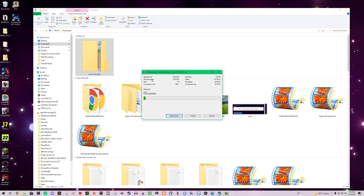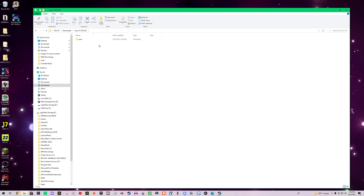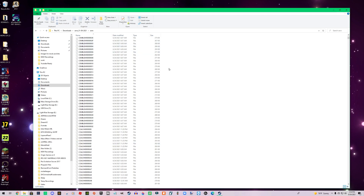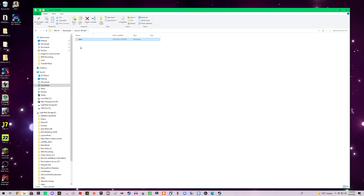Moving on — I'll have the option file material in the description box with the link and details there. You're going to extract this, and once you open it you'll see a top file, but the important stuff is inside. You'll see all these files — we're just going to take this one folder. It's only one step: take this folder and bring the whole thing to where the Konami folder is.